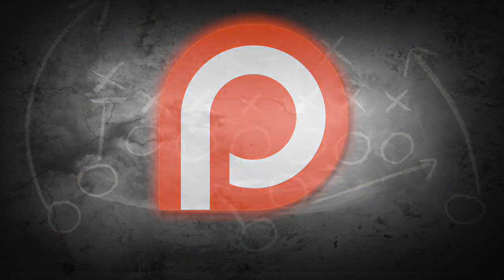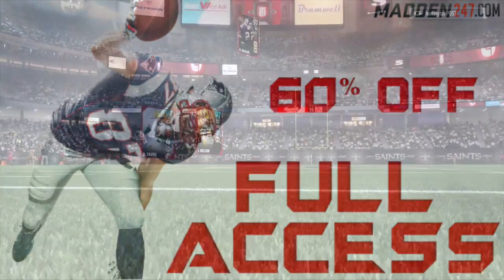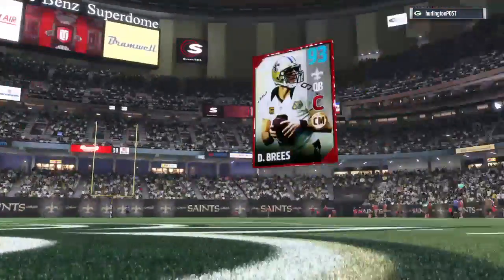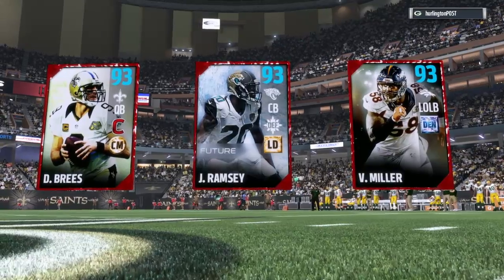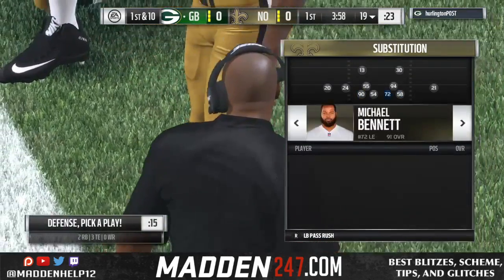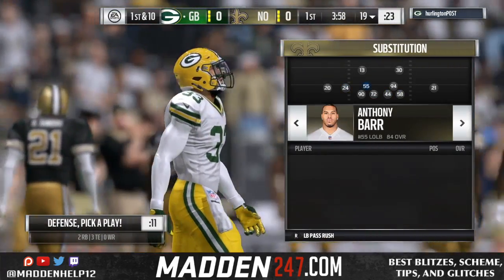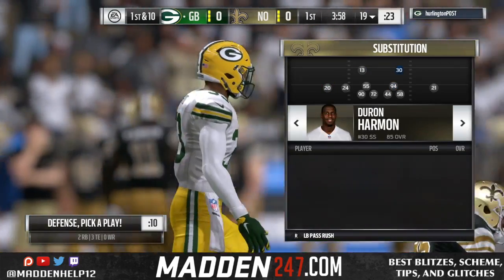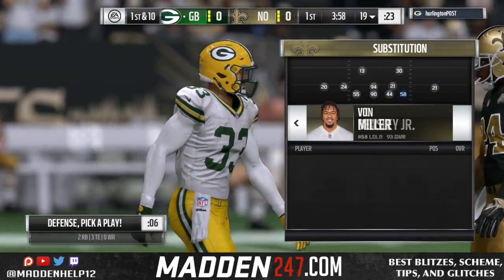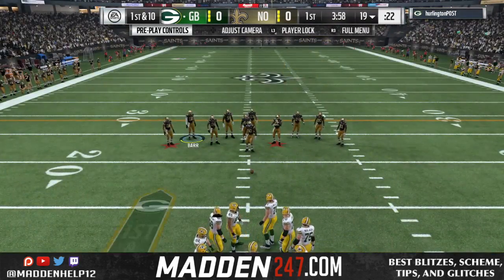What's up guys, we're coming at you with some gameplay out of the Oakland playbook. This guy is a pretty good team — he's going to be running jumbo heavy as well, so we'll see how that matchup goes. The first thing I do is see what they come out in. He's in two running backs, three tight ends, zero receivers, so I'm expecting some type of run play. I'm getting my adjustments in for what players I want where.